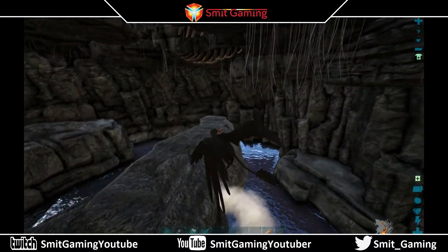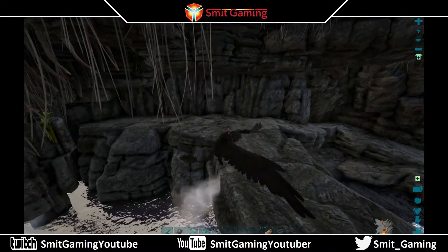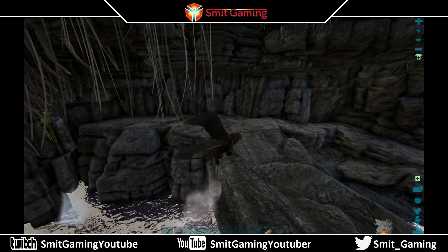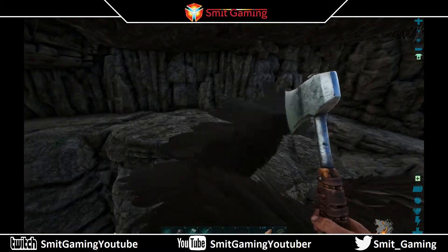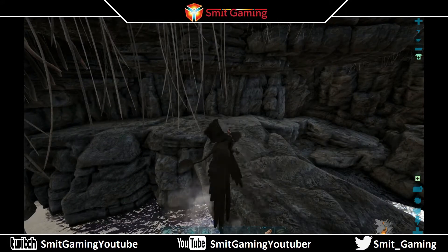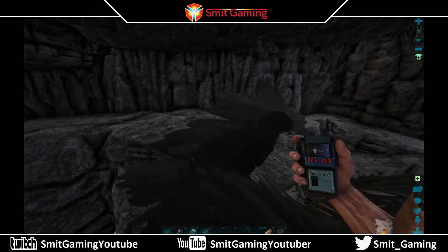Nothing much to it — just a wee base location maybe. There's nothing really worth it, nothing actually to take, no resources. That's Kamaka Cave and the coordinates are 22.5, 29.9 — that is actually inside the cave.